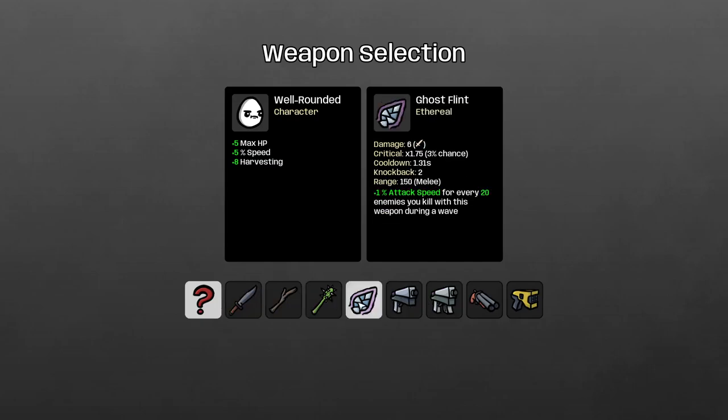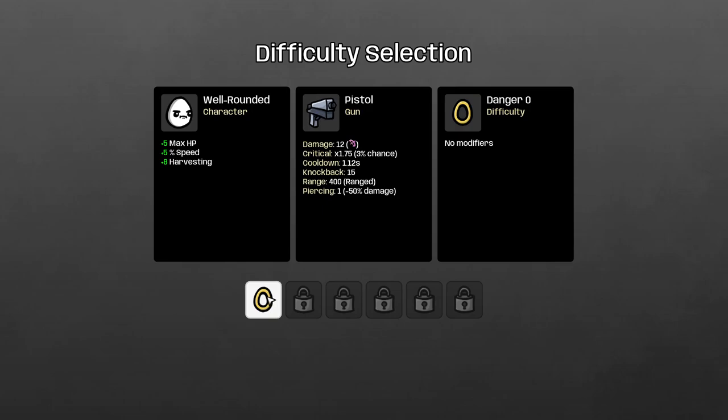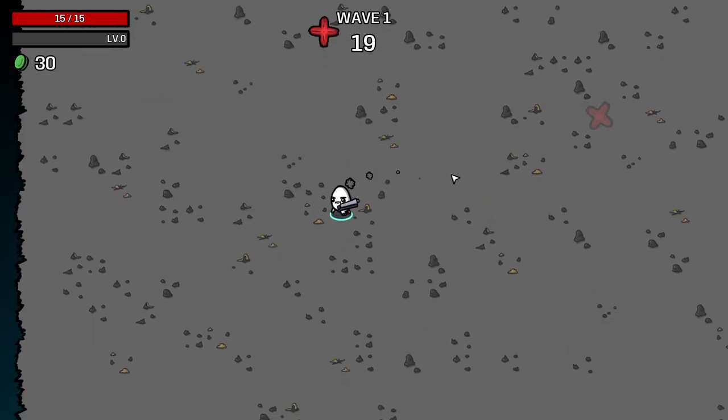I think we'll start off just going with a standard pistol. I did actually play a little bit of this game during the demo, but I didn't do any YouTube on it because I wanted to wait until the game was coming out. And now it's coming out in early access, I thought no better time. I'm guessing this difficulty thing — once we beat the run with this character once, we can use ascended modes. It says Danger Zero, so I'm guessing that's what it is.